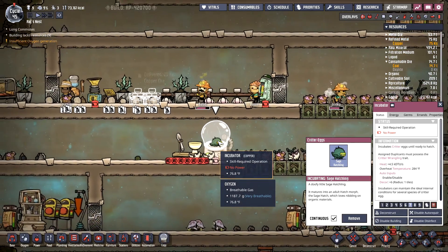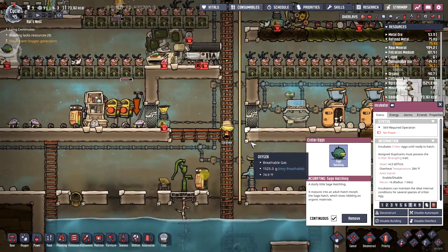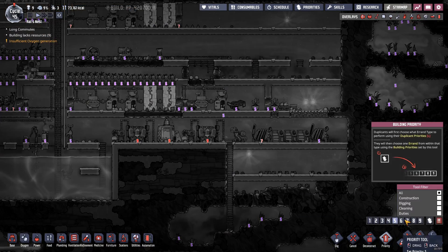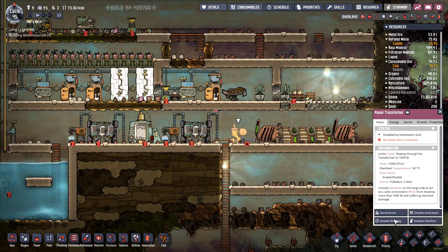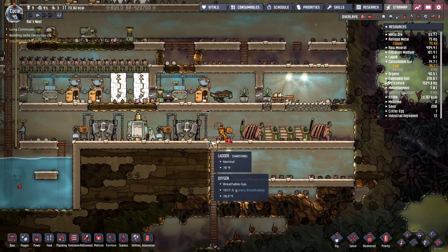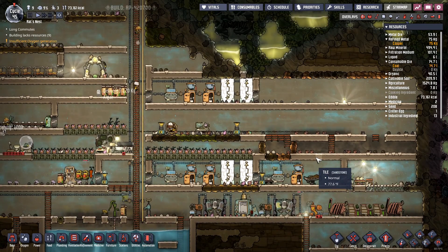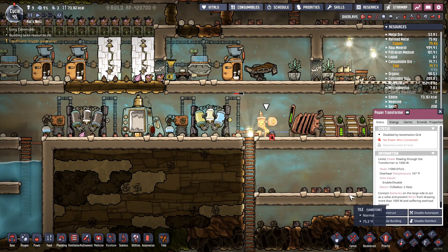He's got a sage hatchling in there. Stinky's coughing up slime lung over there. I don't know what I'm doing. Let's deconstruct this please. Oh wait — whoa, it's all working! It's working again. Hold on — I'm so confused right now.